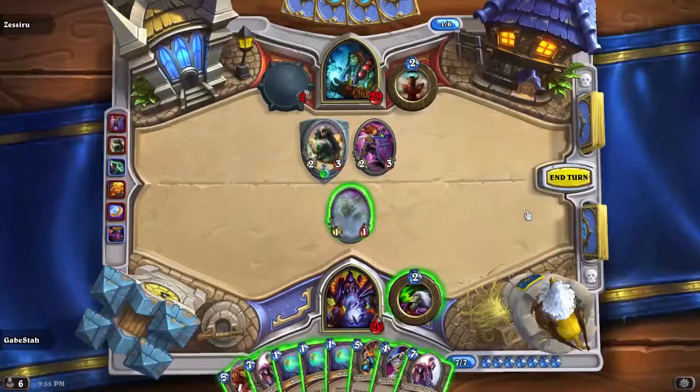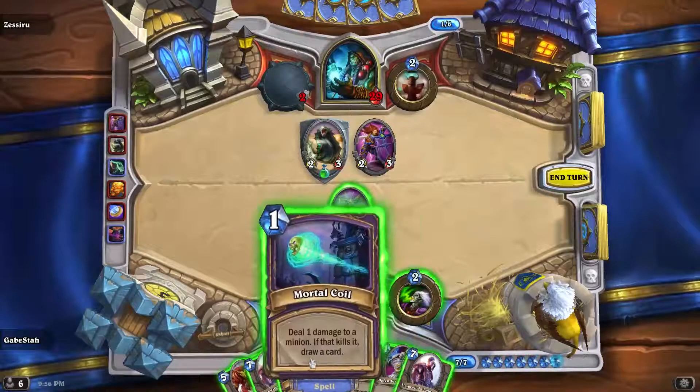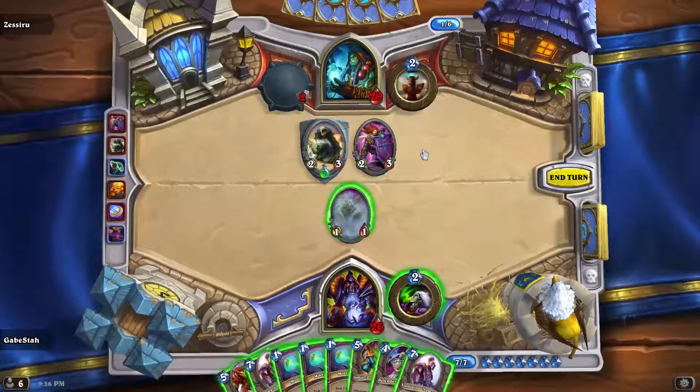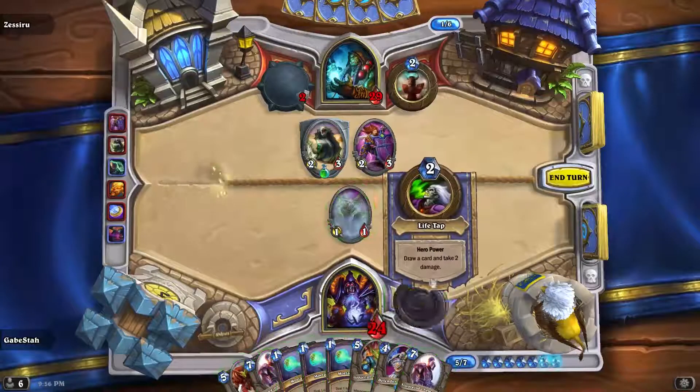Without it I don't have anything to do. I guess I could auctioneer attack, double Mortal Coil — I wonder, that seems ridiculous though. If I tap I'll be at five, then Venture Co, but then that just dies to that. I don't want cards, I want stuff on the board. I'm going to tap and try to get something better. That's not better.